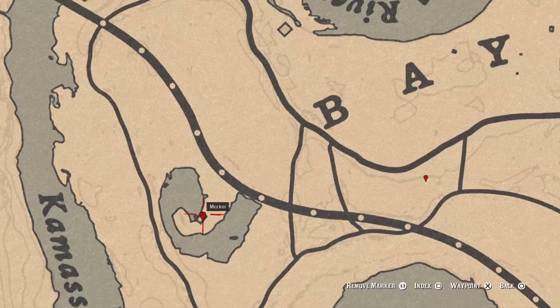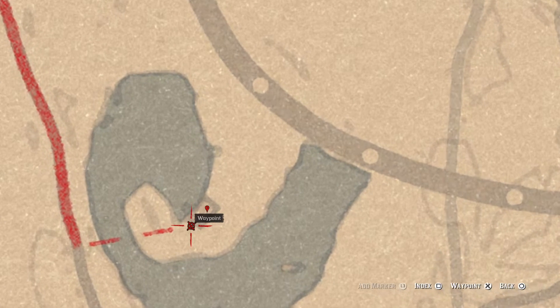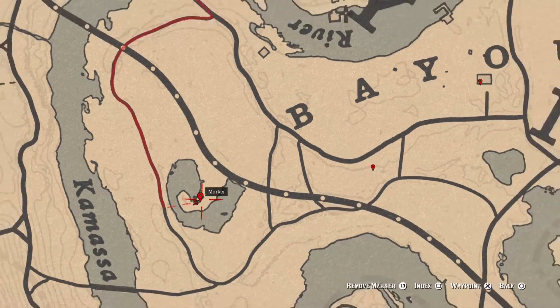There are three things at this next location right here at this shack. Inside the house, to your left behind the door on that red love seat is a rosewood hairbrush family heirloom. To your right there's a king of swords tarot card sitting on the desk with all the candles and stuff. And right here at the back of the house is a dig spot for a random lost jewelry. Come get all three.